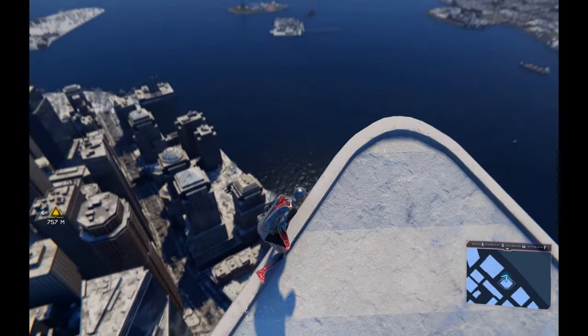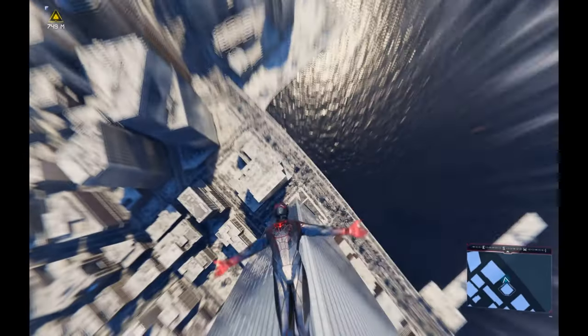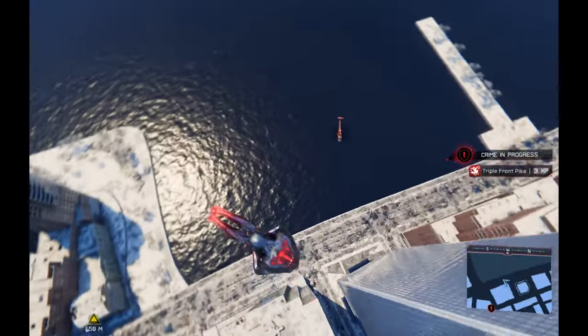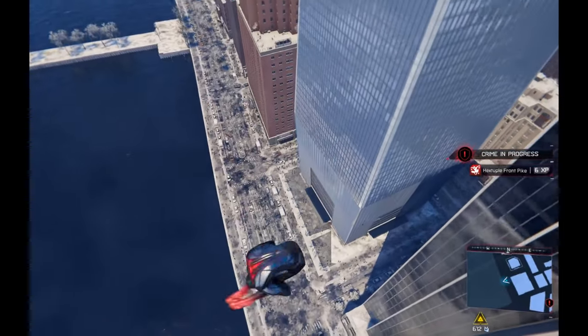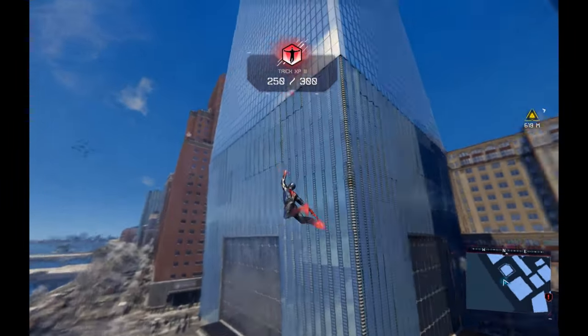So here I am now. If I press the Spacebar he will go a little like this, and if I then hold T and press any other key he will do the other air tricks. Let me show you again.